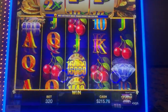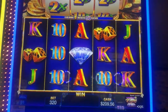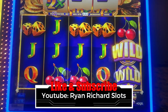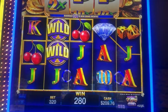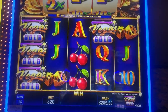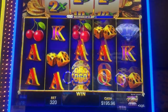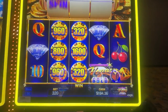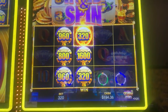Maybe get that random trigger bonus. The max bet on this game is $4, and I've done $4 bets before on this game, but I have the most luck on this game usually at that $3.20 bet. I can usually get some decent numbers to drop. Just like that — no fire numbers, but there is one. It's spinning.